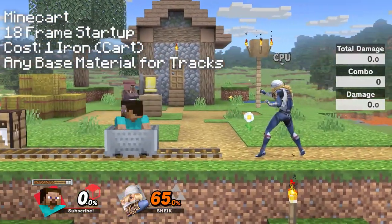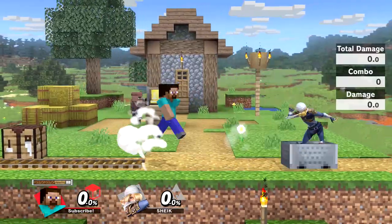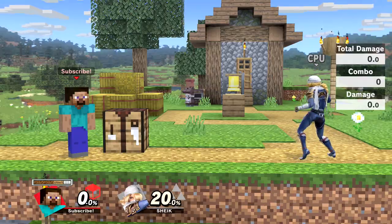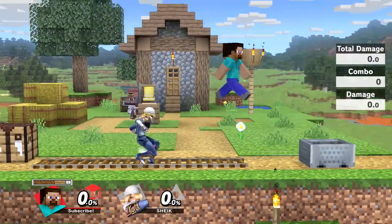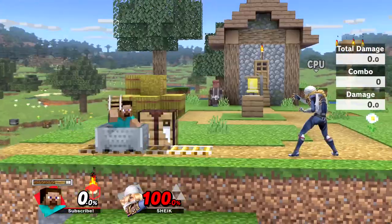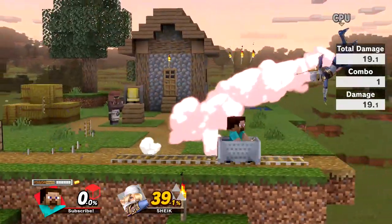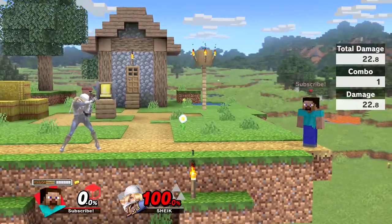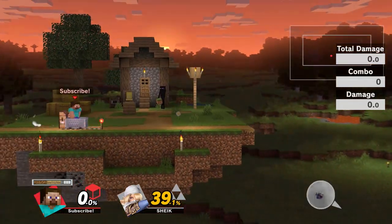Side special is Steve's minecart. The minecart takes one iron ingot to use, and will use any base materials it traverses. After initiating the minecart, you can jump out by pressing the jump button. The minecart has both a normal hitbox and a grab hitbox — the grab hitbox is only active when Steve is out of the minecart. Because of this, a vacant minecart cannot be shielded and will grab a grounded opponent. Steve can get a guaranteed up air string or up smash if the minecart grabs the opponent. If Steve has both redstone and gold, he can use the power rails — the minecart will move way faster, do significantly more damage, and kill much sooner. Steve will get 4 uses of power rails per gold ingot, letting him maneuver around the stage much quicker and apply pressure onto the opponent.